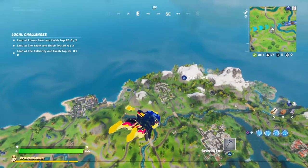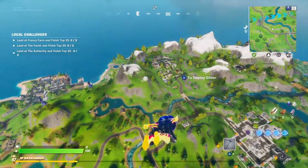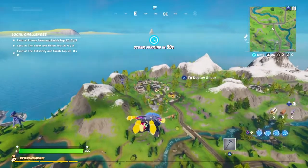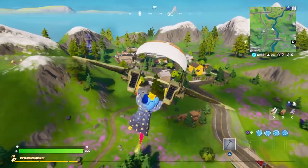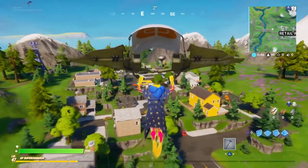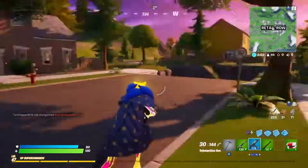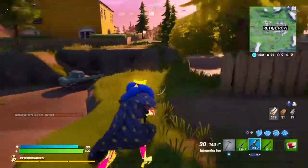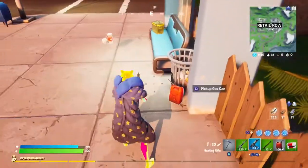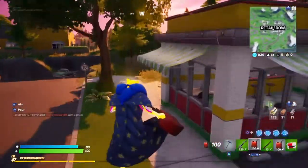Today we're going to be trolling players with gas cans. With the cars update, people only think these canisters are used for refueling cars, but I'm about to show you they can be used for a lot more. We're landing Retail Row and we're gonna kill some people with these gas cans. If you don't know how to find them, they spawn all over the map in the exact same locations every time — and they are always guaranteed spawns at bus stops.